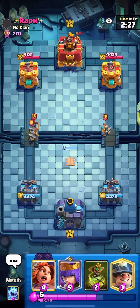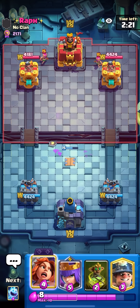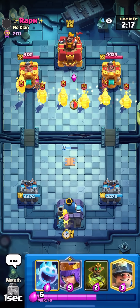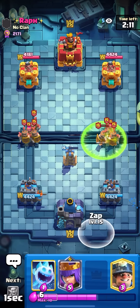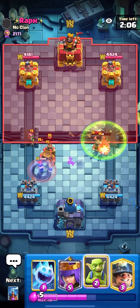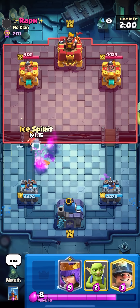On my mini account called Tekuma I don't even have the goblin curse unlocked, yet here I am on my other account having so much fun with it — that's what Clash Royale is about. Zap here — nice, goblin curse plus zap just took out a whole lane of recruits plus archers. Goblin curse is so solid and nobody even thinks about it.